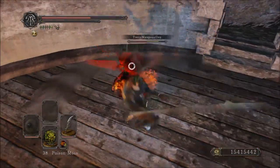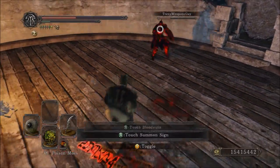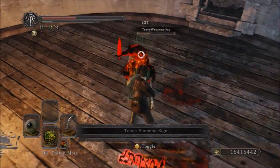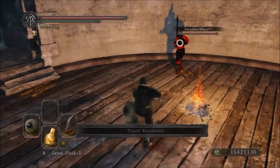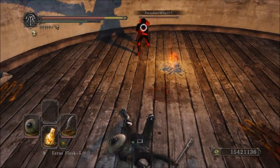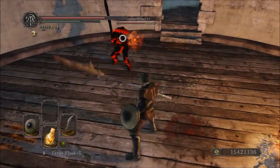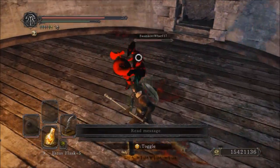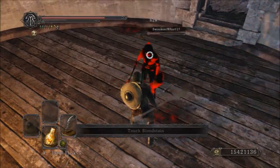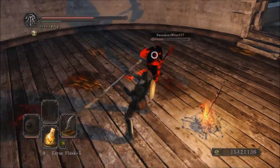I feel like this weapon is one that I don't really ever see, and I feel like after I do this showcase it's probably going to start popping up a little bit more often, which is a good thing in my opinion. Getting started with this weapon, the Black Knight Halberd, it requires 17 Strength and 26 Dexterity in order to wield. It has a D scaling in Strength and a B scaling in Dexterity, as well as a C scaling in Fire.